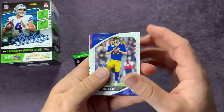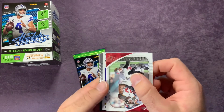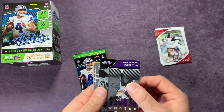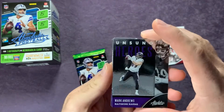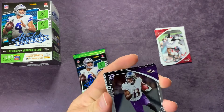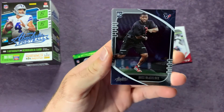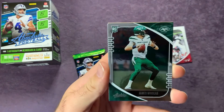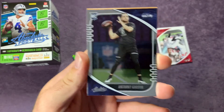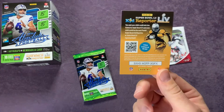Jared Goff — looks like we might have a relic underneath here, setting that aside. Under there: Chris Godwin and a Mark Andrews Unsung Heroes card. Then Devin Duvernay, Ross Blacklock, James Morgan, and Anthony Gordon from WSU.